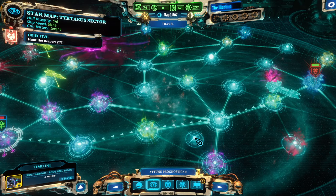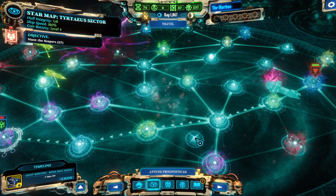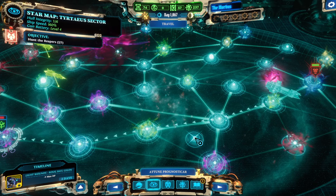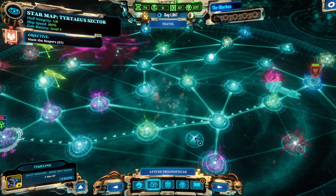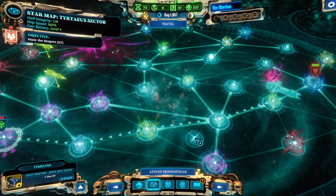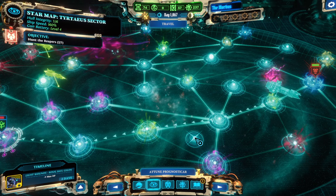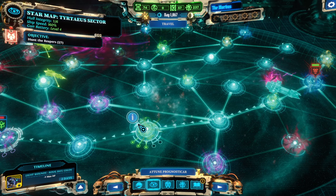Hello and welcome back to another guide for Warhammer 40k Chaos Gate. My name is Saiken and today we're going to take a look at the strategy layer of the game — everything outside of combat. My guides are concise and to the point, so I hope in 10 minutes or less I can give you a full overview of everything you need to know. Let's start with the star map right away.